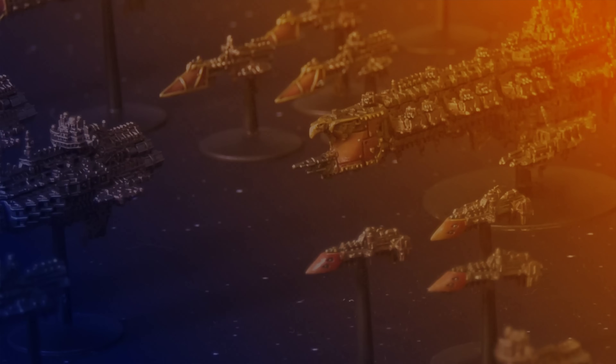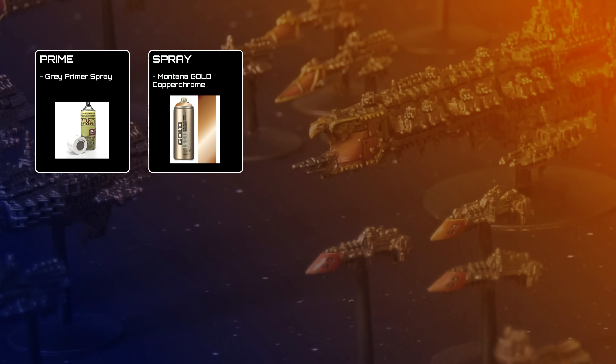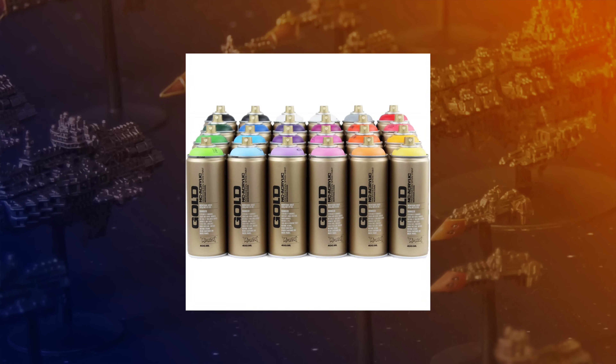Right, we've gone through the models — let's look at how I painted them. Like many of my armies, the entire army was painted as one giant batch, every model at once, using techniques that work better when you're batch painting. The models were undercoated with grey primer and then sprayed with a layer of Montana Gold Copper Chrome, a highly reflective metallic spray paint from Montana, who make art and graffiti paints. I use their sprays on loads of armies.